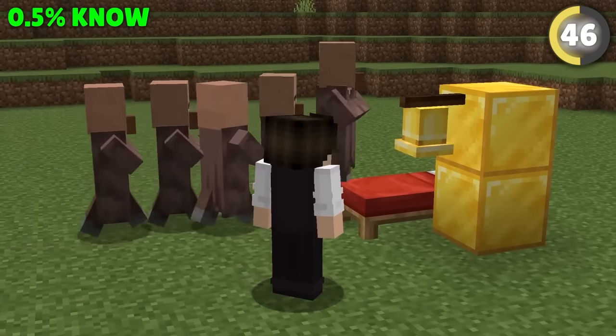And when you're done with these llamas, if you attach the lead to a fence and then dispatch it, it'll leave the lead on the fence, giving you an extra bit of detail to decorate with.